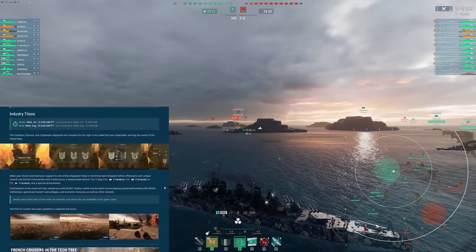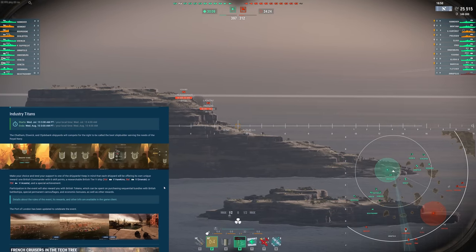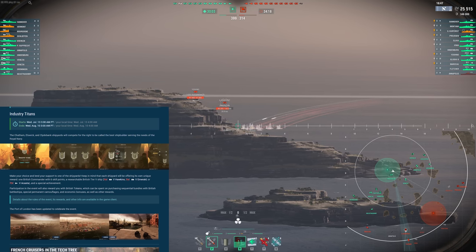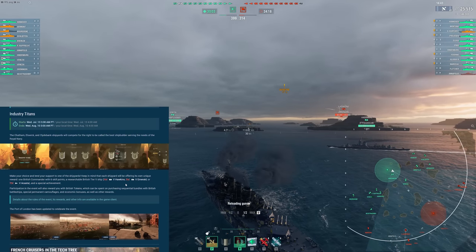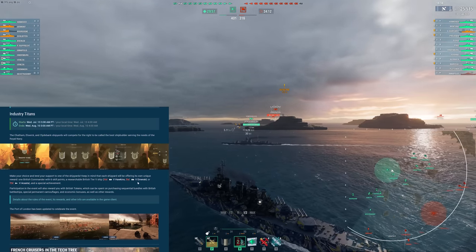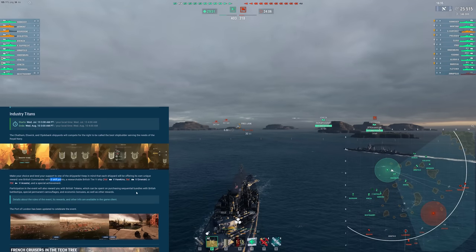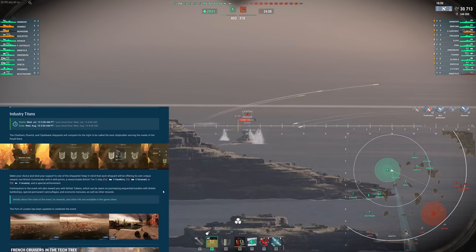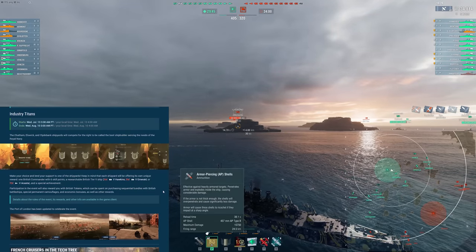Alongside the British battle cruisers we're getting an Industry Titans event. Essentially if you complete the tasks involved with one of these three you're going to get a tier 5 silver ship — a normal tech tree ship. This is really nice if you haven't researched through one of these lines, gives you a small head start and even comes with a six-point commander. It's good to go through if you haven't researched these lines; otherwise not a huge reward, but still nice for newer players.